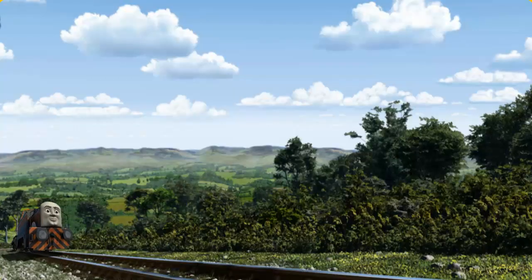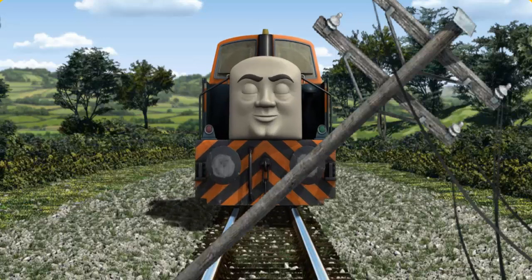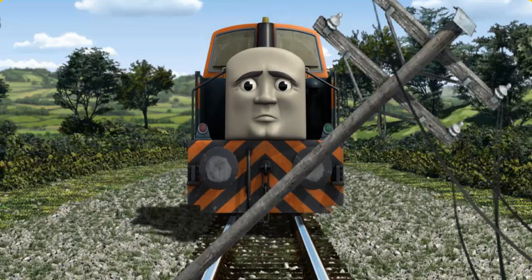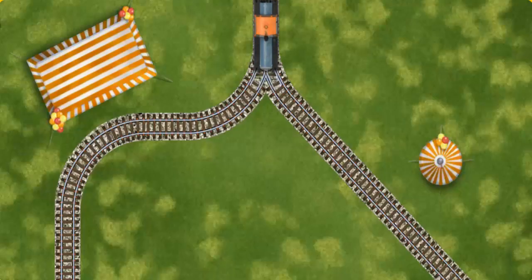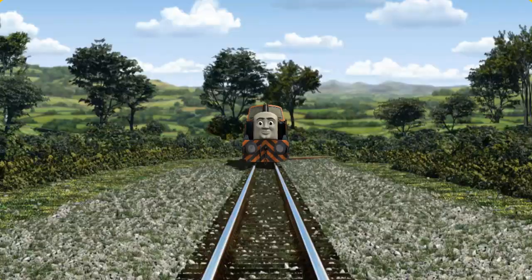Den went through the countryside. Suddenly, the tracks were blocked — Den had to stop. He needed to go a different way. Find the track that goes nearest to the smallest tent. Let's go!